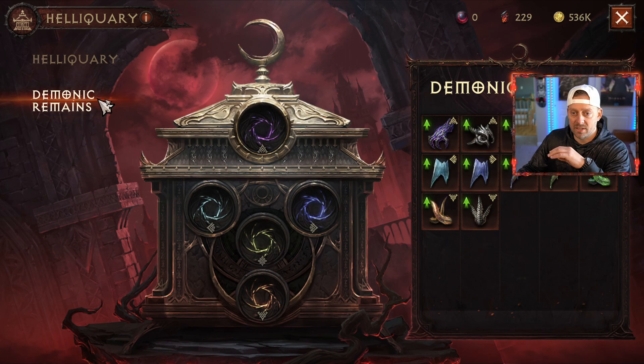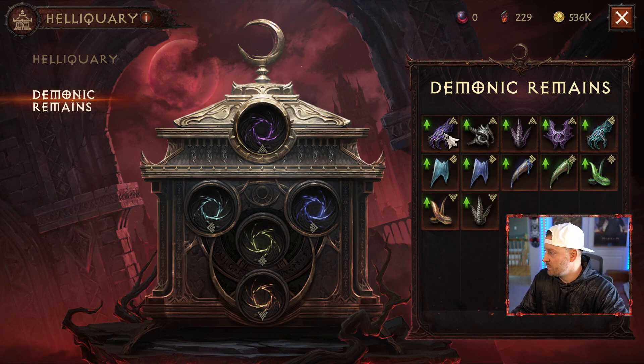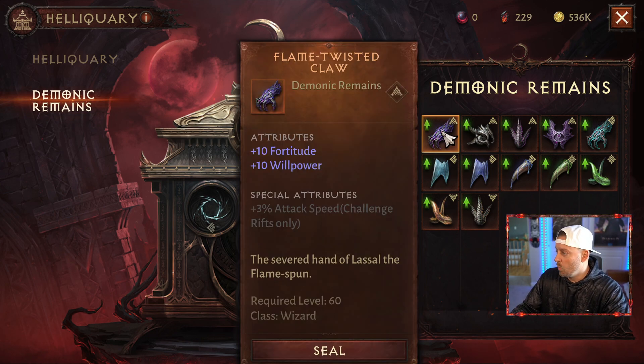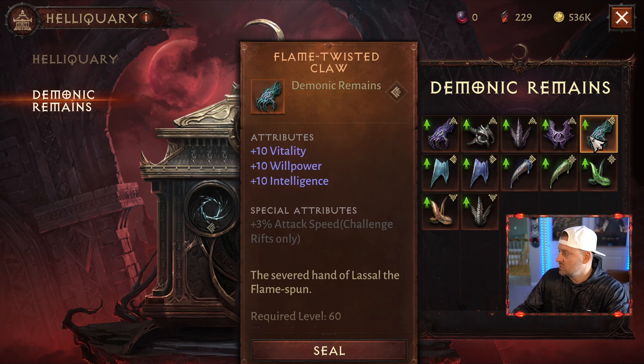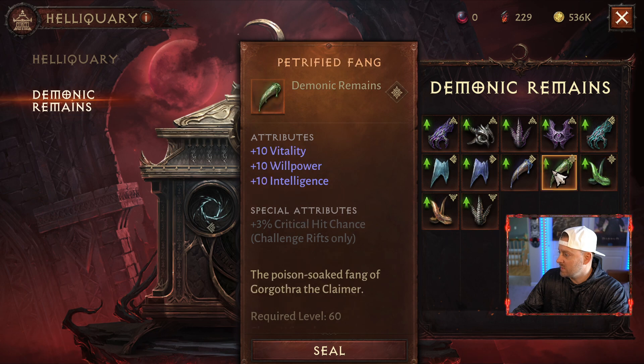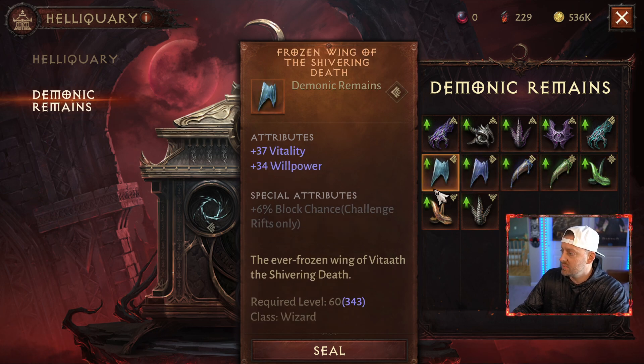We're going to have to dive deeper into that. Here are the Demonic Remains that we were talking about. We could choose the ones that we want to add — so if we want the Fortitude, Vitality, you could choose any of them that you want, and I believe we could fit up to 5. This is a quick preview of the changes.